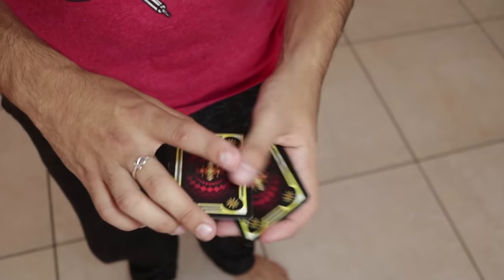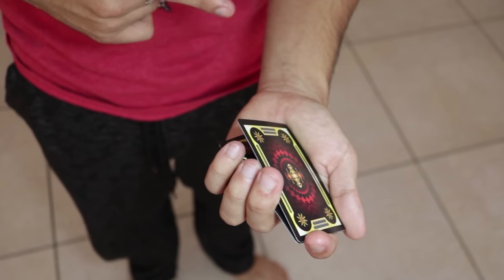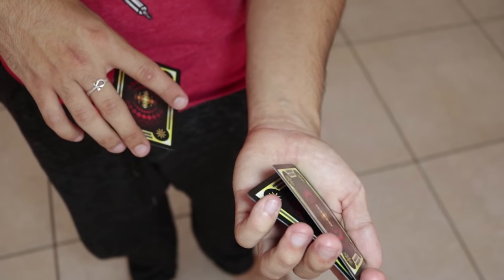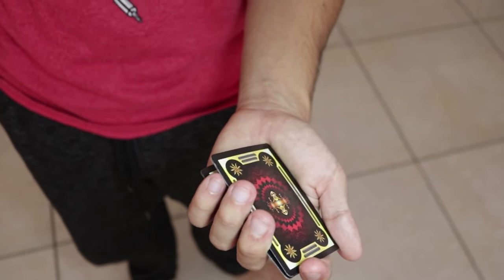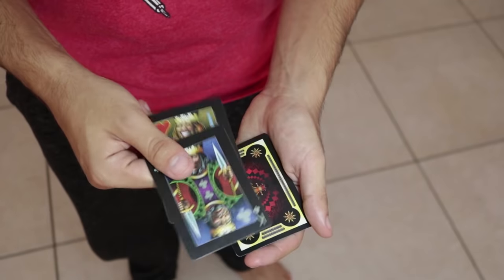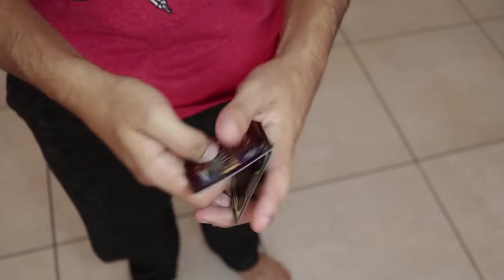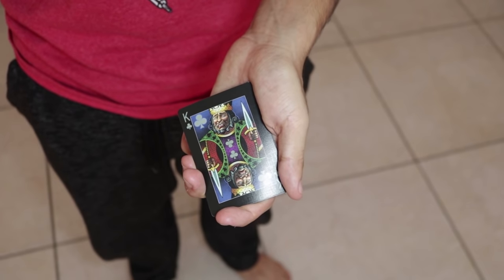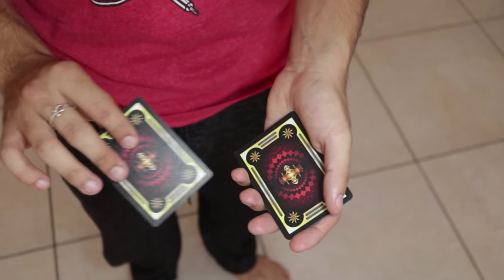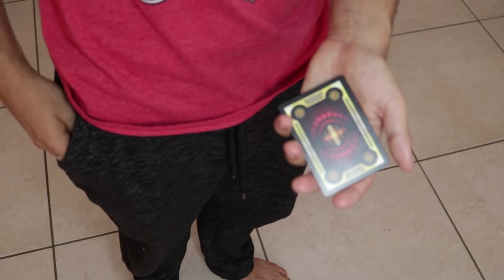Now you do the sequence of getting breaks and doing double lifts to show the off-color kings. I usually like counting the cards like this - on the third one I get a break right there, then I put this one on top and I have a break under two cards. Now I do a double lift and show the king of clubs. You turn it over, then switch it for red, and that goes inside your pocket behind the aces.